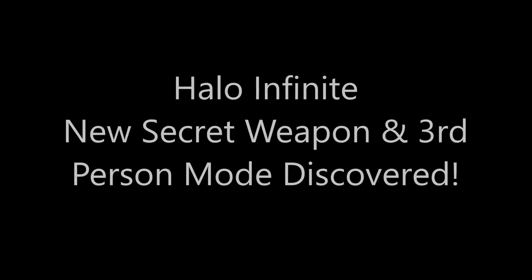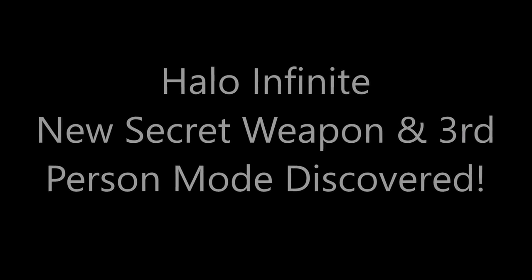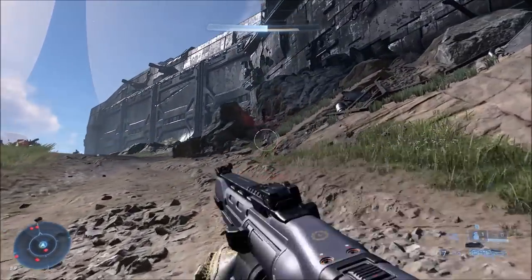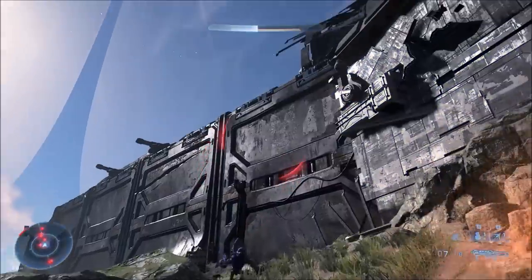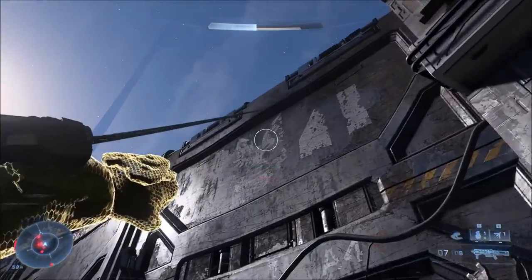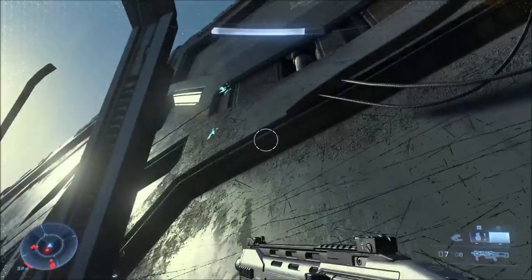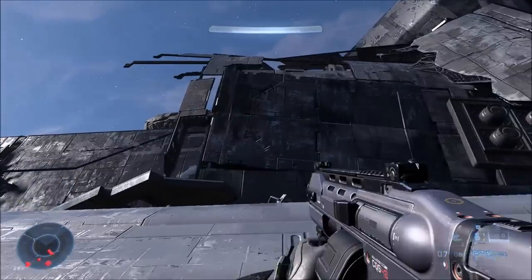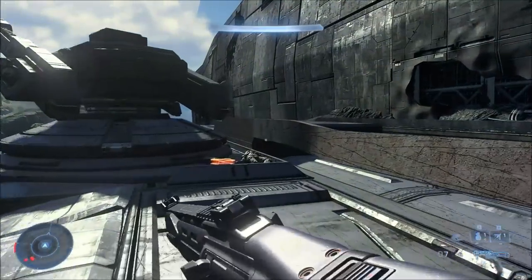Hey guys, it's Channel Heat here. For today's video, a new secret weapon as well as a secret third person mode that goes along with it has been discovered in the Halo Infinite campaign. I figured this was really cool and I wanted to show you guys so you can try it out, because this is probably one of the cooler easter eggs in Halo Infinite.